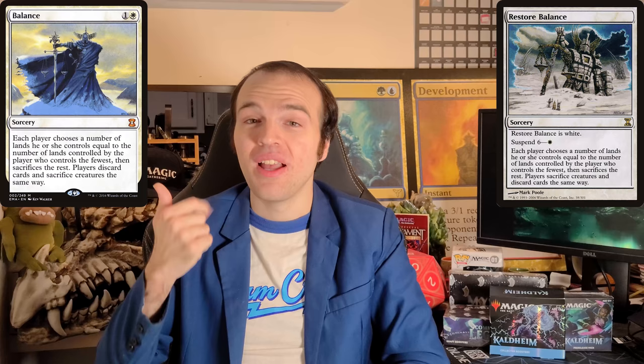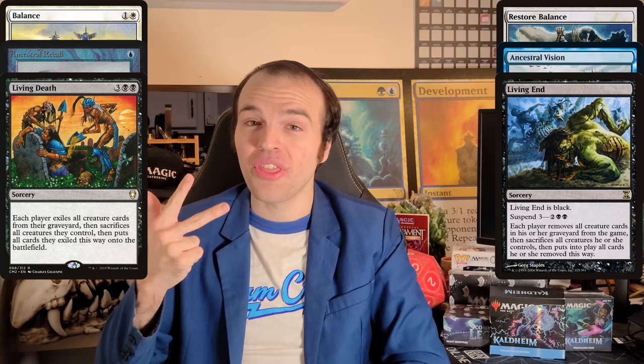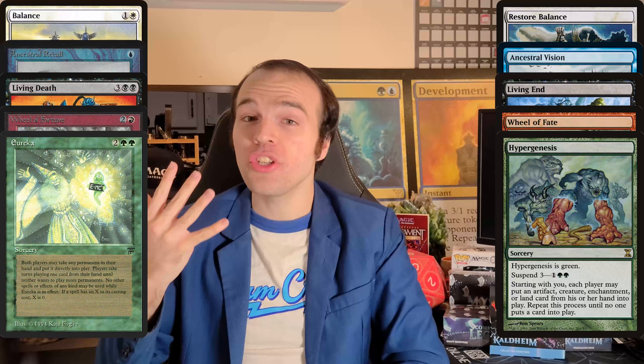There's Restore Balance, a riff on Balance; Ancestral Vision, a riff on Ancestral Recall; Living End, a riff on Living Death; Wheel of Fate, a riff on Wheel of Fortune; Hypergenesis, a riff on Eureka; and Lotus Bloom, a riff, of course, on Black Lotus.